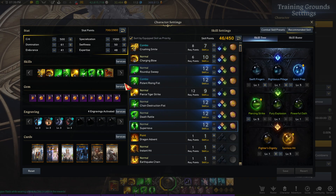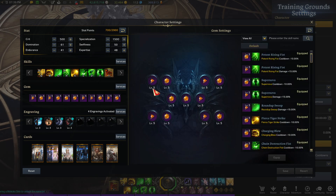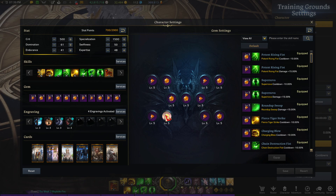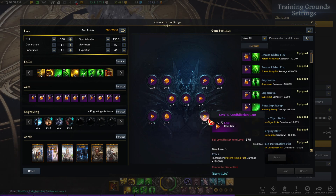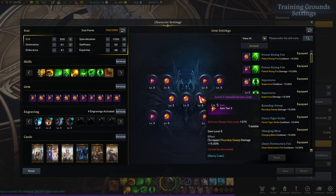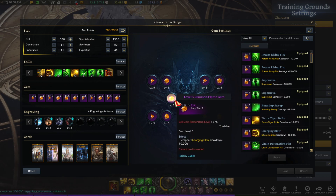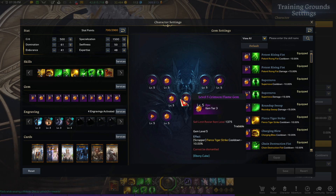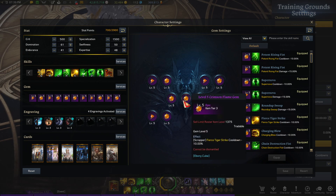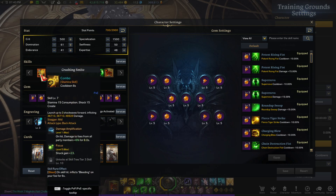For gems, mine is the level 5 setup. Death Rattle — get both cooldown and damage. Same with Supernova, Potential Rising Fist, and Chain Destruction Fist. Roundhouse Sweep — just damage. Then get cooldowns for your choice skills: Charging Blow so you can have it up more often, and Fire Tiger Strike as well. You can swap it to Crushing Smite if you want.